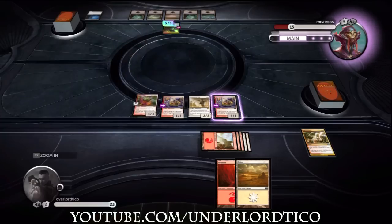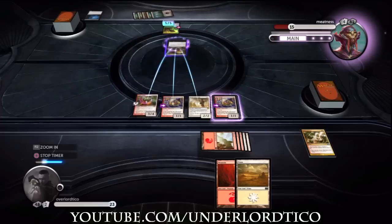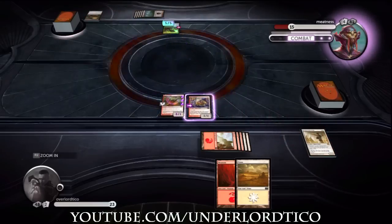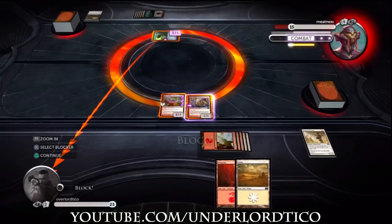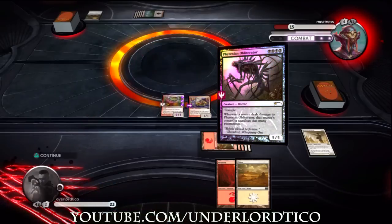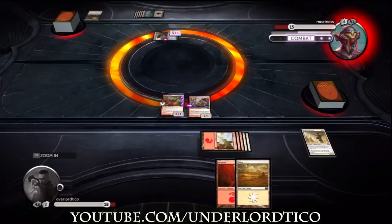There's an enchantment that, as long as it stays on the field, when you attack with all your creatures they gain two attack, and on your opponent's turn all your creatures gain two toughness so they can block and survive easier. And there's also a two/two creature — anytime I summon a creature with two attack or less and two toughness or less, I get to draw a card by paying an extra mana.